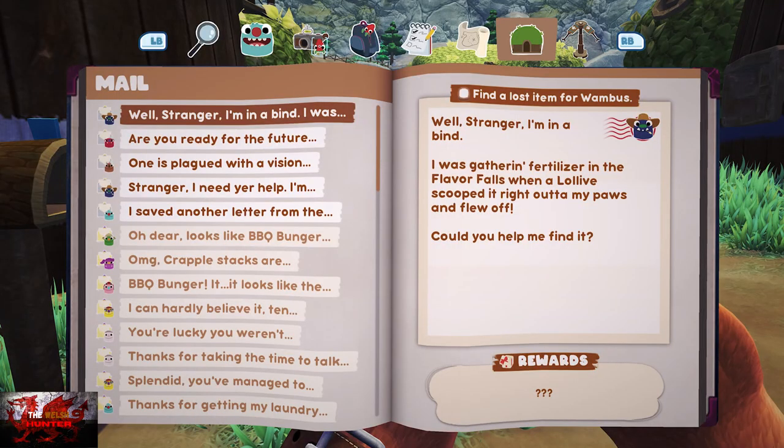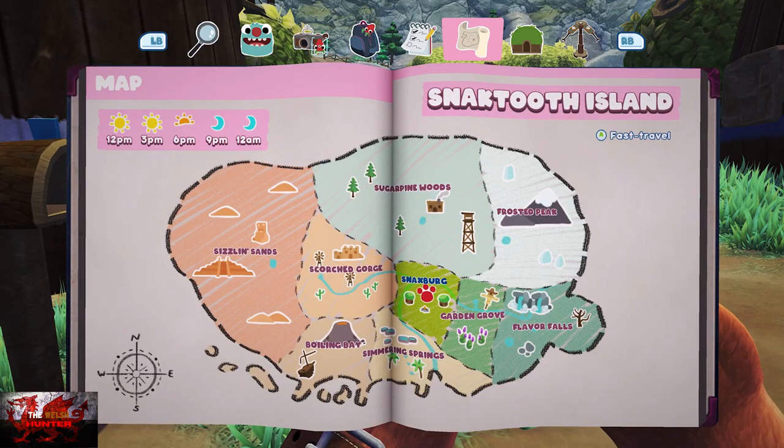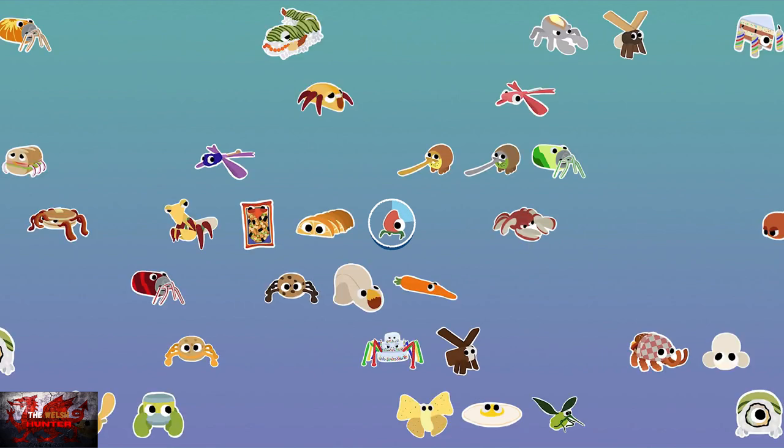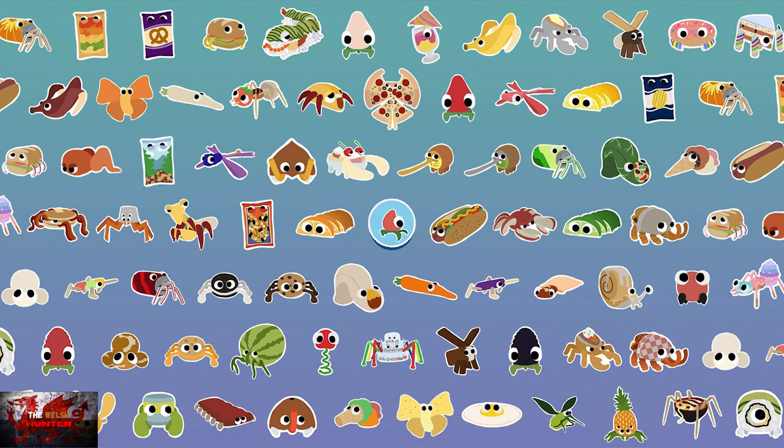Now we're going to find the lost item for Whambus. We need to go to Flavor Falls because Whambus needs a Crambus in his Bambus — so that's exactly what we're going to do.